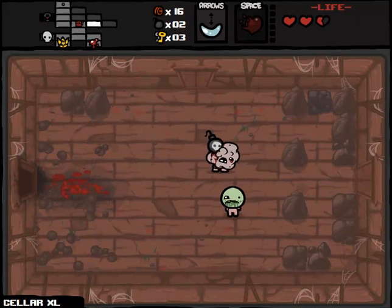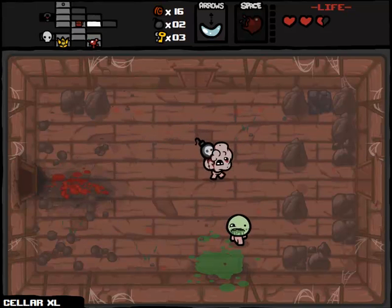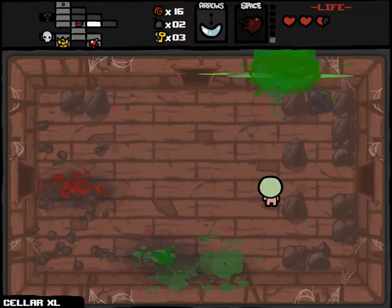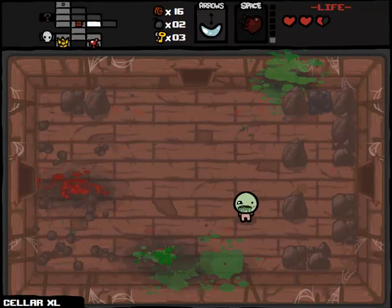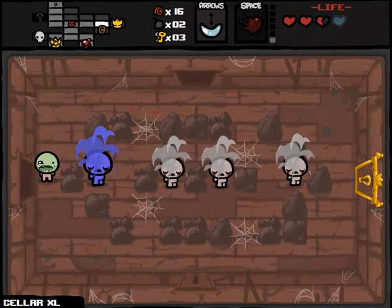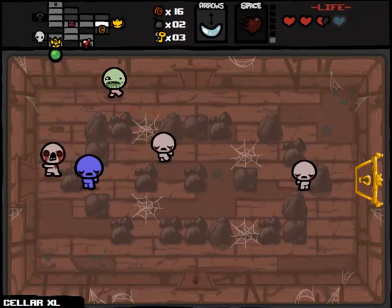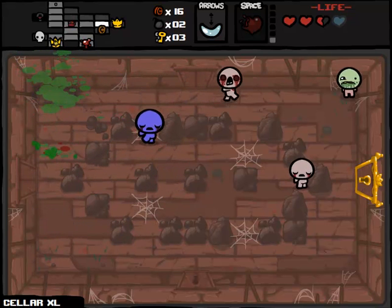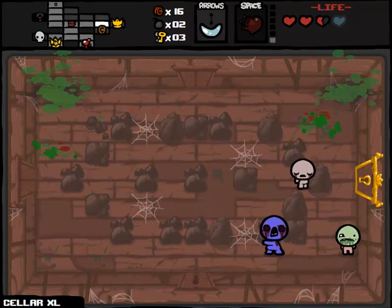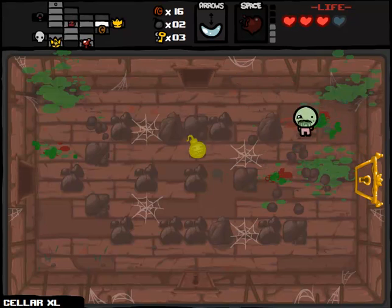I mean I got hit like 30 times apart from that as well, because this is a difficult challenge. There's a Tinted Rock up here — could end up saving my life. So I've got a decent strategy here, finally I feel. We get a spirit heart out of that — better than nothing. I killed another one. You really got to abuse the layout of the room to your advantage on this run.